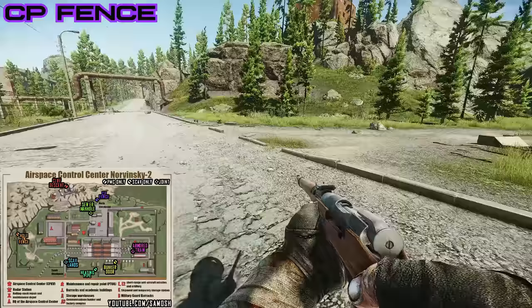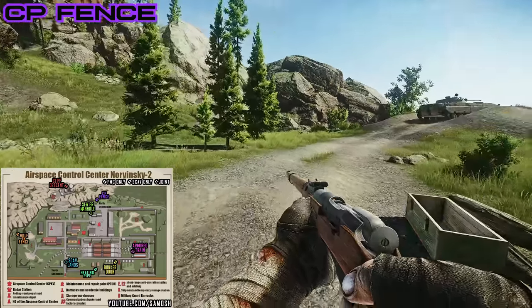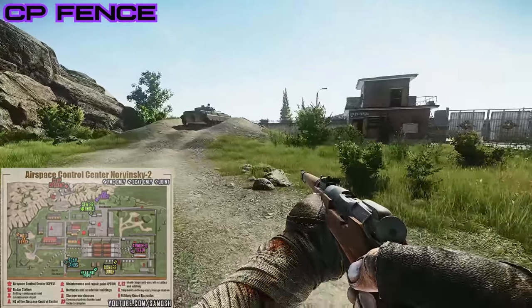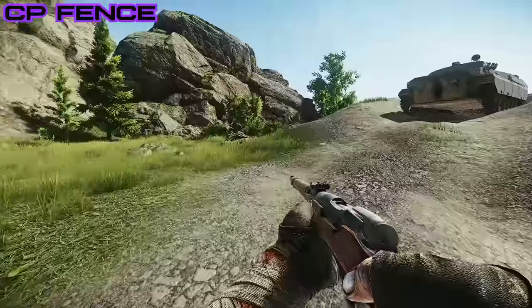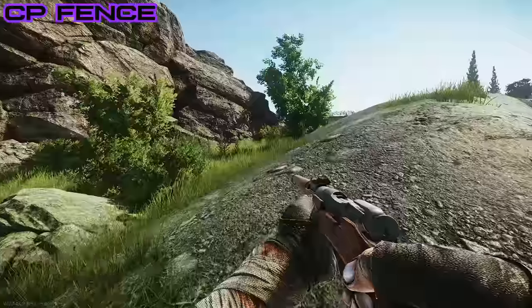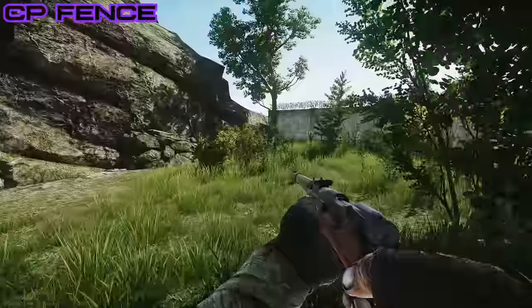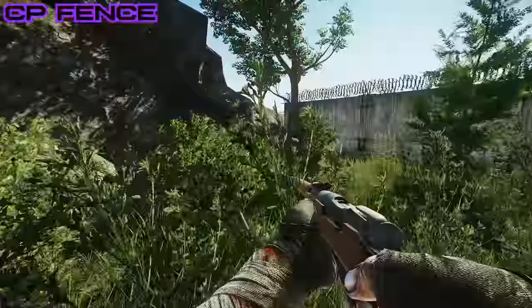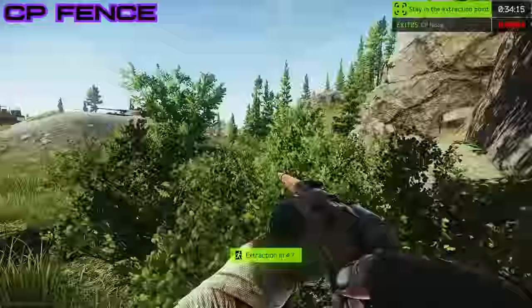Now for scav only extracts — the first one is CP Fence. CP Fence is just north of the maintenance and repair point. You can see it marked by a tree stump sticking out all on its own on the corner of the road, then you'll see a tank up on a mound, and just in the corner you'll see a tiny crack in the fence. Go to that crack in the fence and you will start to extract.